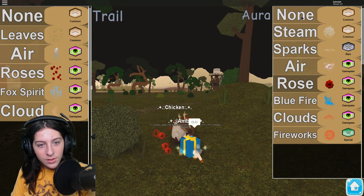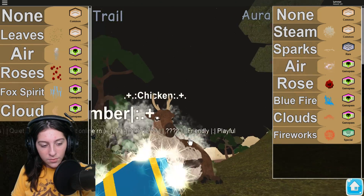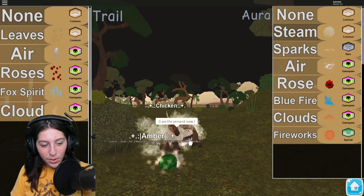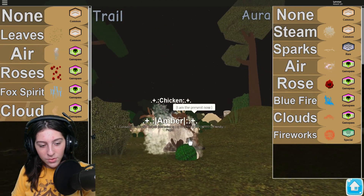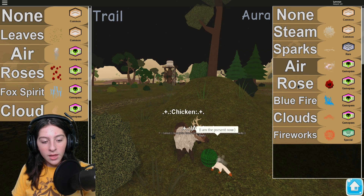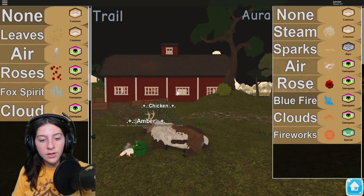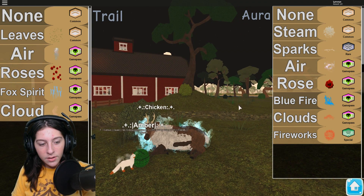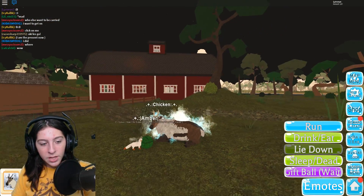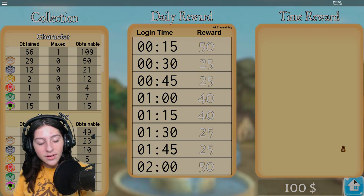Let's see an aura — which one do I want to use? We have steam. Oh my goodness, are you being consumed by the present? I am the present now! Now you're a green bean. Let's see — sparks, ooh, air! I like the air one a lot, so beautiful. And then we have the roses — I was already using that one. We have blue fire, oh I like that! Okay we're gonna keep it like that. We burn it up in here — the person's gonna be so concerned.